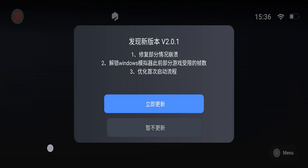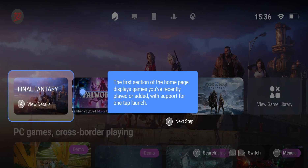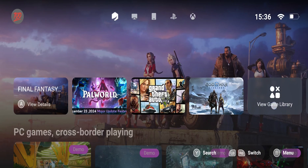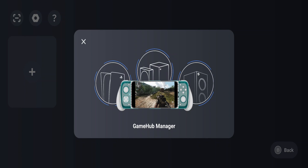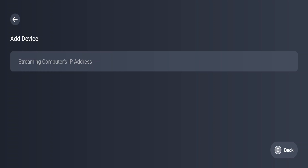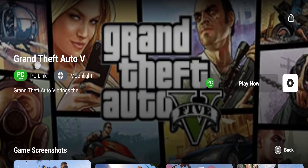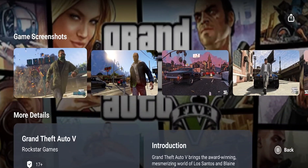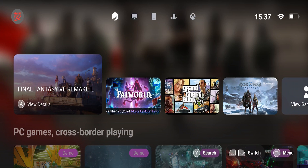Now you can see we have opened the container. Click on this blue button — the interface is in Chinese but you can see all the games listed here. However, these are actually online games, so to play GTA 5 you would need to buy it here. There's also an Add button — clicking it shows a streaming computer ID option, so basically this app supports Moonlight streaming. You can stream GTA 5 from your PC to your phone through this app.